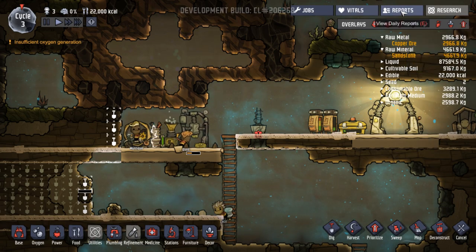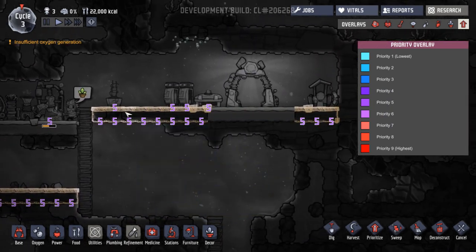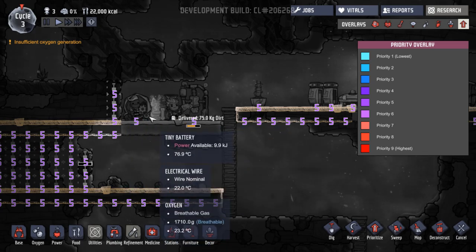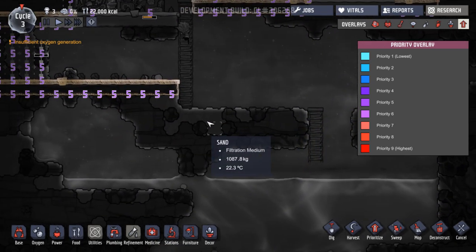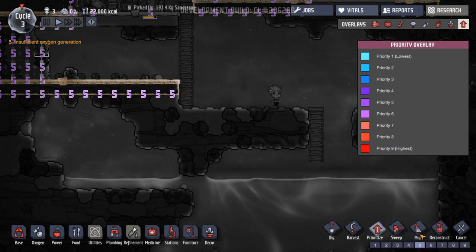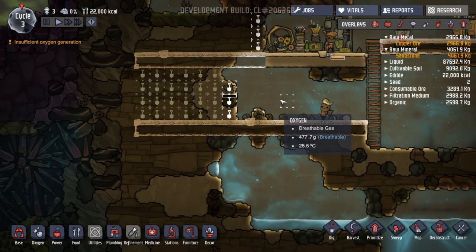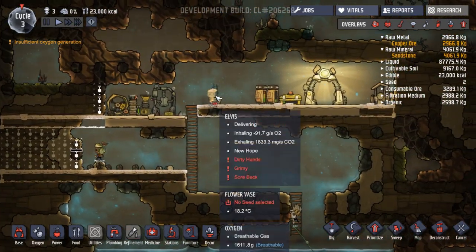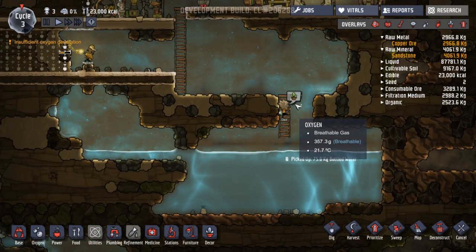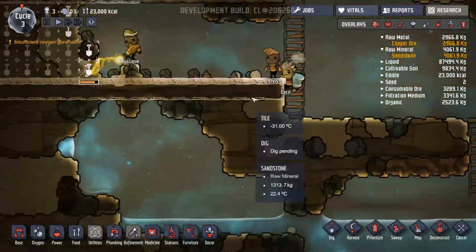Let's just have a quick look at our priority overlay. Digging's at priority five, floor lane's at priority five. They're basically making food. So can we drag to prioritize dig and build tasks? We can change that - higher the priority. So we could say, for instance, dig that out, change that to priority six. So that's now going to be higher than whatever else someone else is doing. What does he want? He's like thinking about something - probably thinking about seeing a plant.